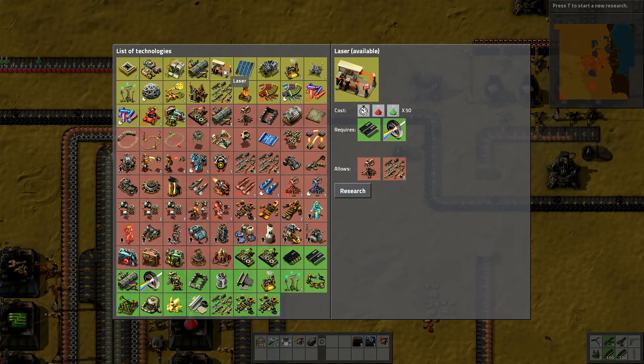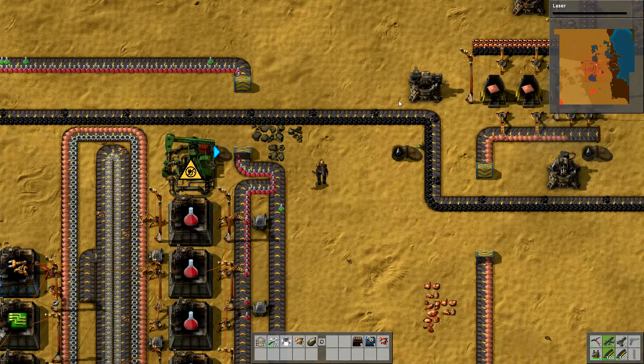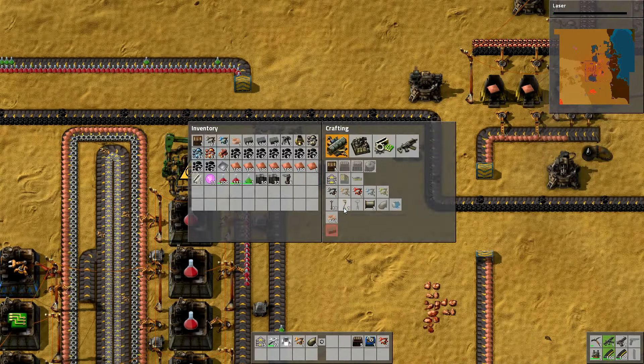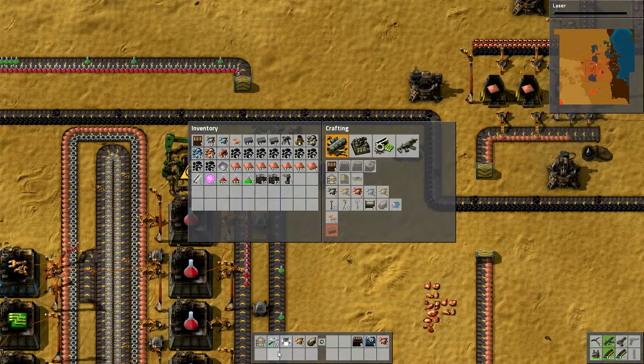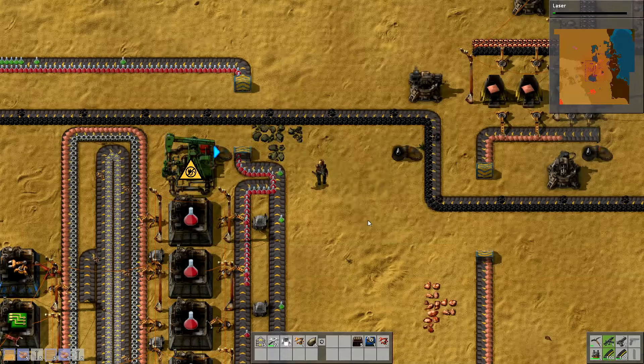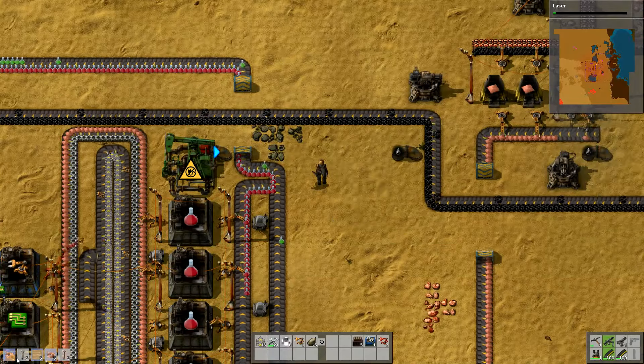Solar energy is going to be brilliant. Laser - that's the one that I really want. I think we'll get the laser, that will unlock the laser turrets, and those are brilliant for slightly later on in the game. This one is going to be good when we start getting trains - the inserter item stack - but we won't be doing trains just yet. That's going to be a little bit later on, so now we've got an extra line down here, this is going to be invaluable.